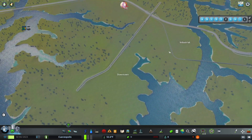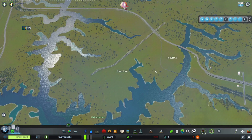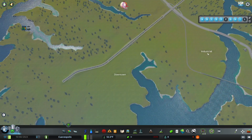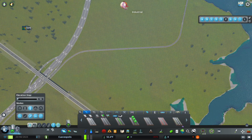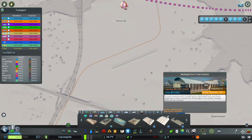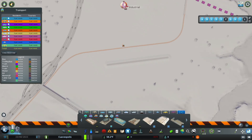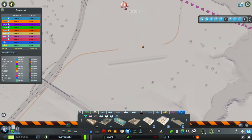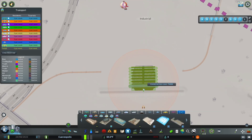Right over here we have our train track, so I think it might make sense to have a downtown train station of some kind over in this general area. I'm going to get just a basic road with sidewalks for right now and put it down about there. I'm going to grab this multi-platform train station and sneak it in right there.